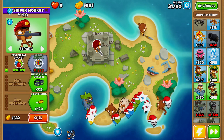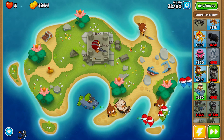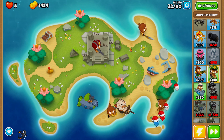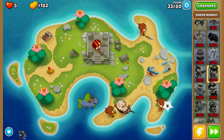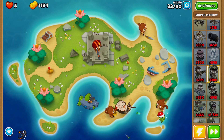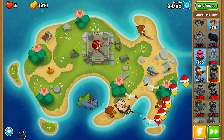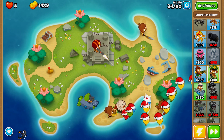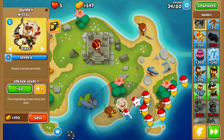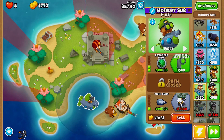Next we're going for fast firing and then even faster firing on our sniper monkey. If you guys have monkey knowledge turned on, you won't have as rough a run as I'm having right now — mainly because you don't have that free dart monkey at the start, no military monkey discounts, no primary monkey knowledge that increases dart monkey firing rate, and no hero knowledge either.